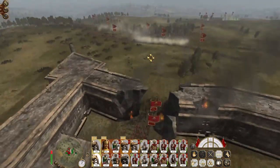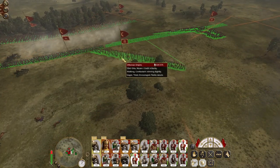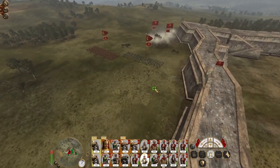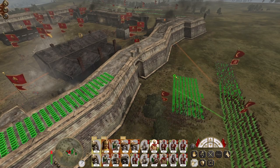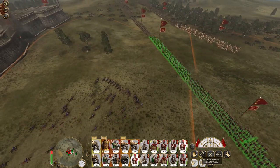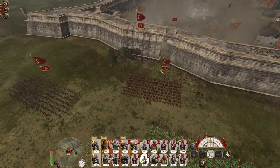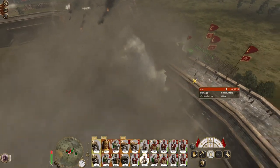Looks like we can lure their cavalry out. You guys are going completely not the direction you were told to go, but whatever. Here come the cavalry. You guys aren't even facing the right directions. Destroyed. They've destroyed their capital a little bit with their armory. Charge my Bashis in.